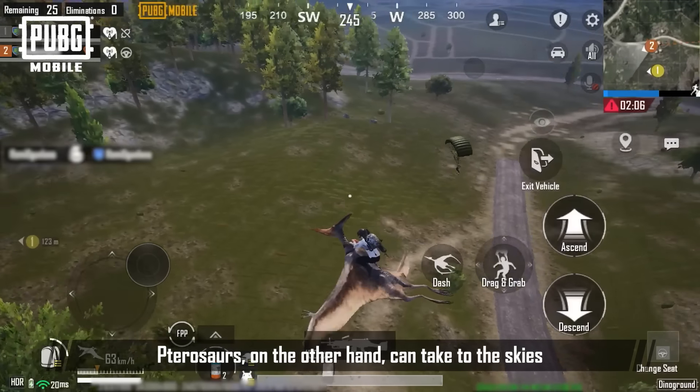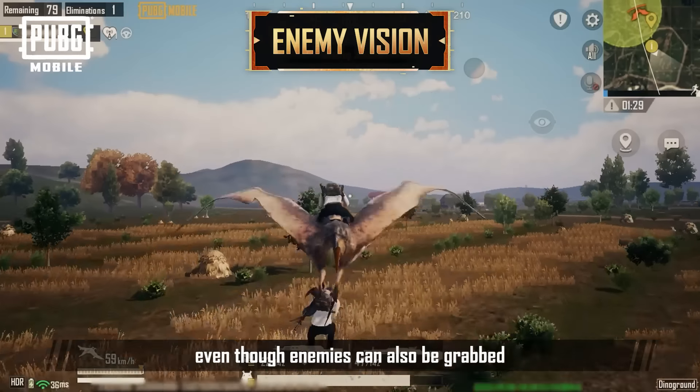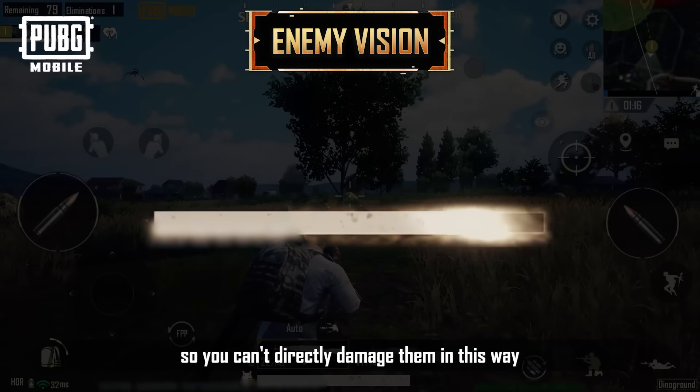Pterosaurs, on the other hand, can take to the skies. They can also grab a teammate to bring them along. Do keep in mind that, even though enemies can also be grabbed, they'll still parachute safely to the ground if you drop them from high up, so you can't directly damage them in this way.